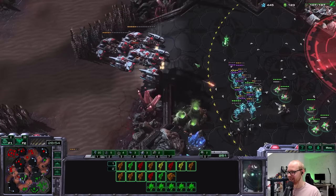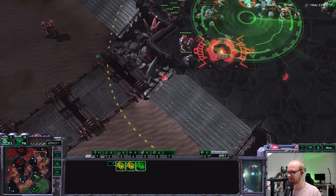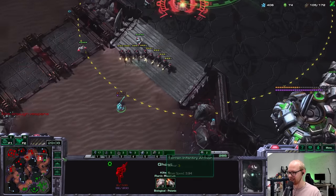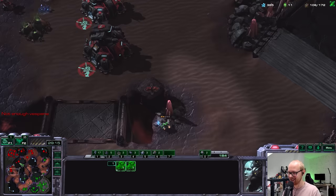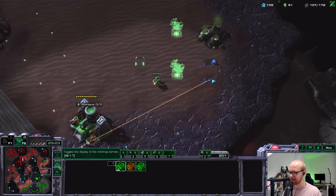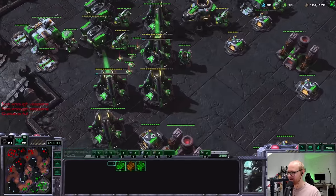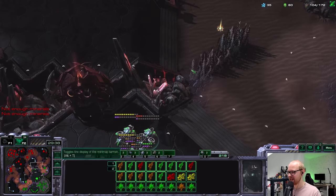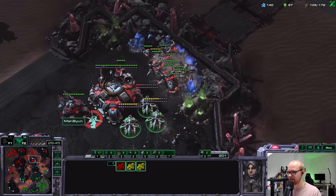That nuke kind of popped off — I'll do another nuke over there. Oh — those widow mines are massive! Let's go! That's exactly what we needed — we got a battlecruiser for our trouble as well. He already used his blink, so if I stay on the outside of these battlecruisers I can kill a couple. One goes down. I'm going to have to nuke over there — the banshees aren't going to get the job done. I might as well just start attacking.